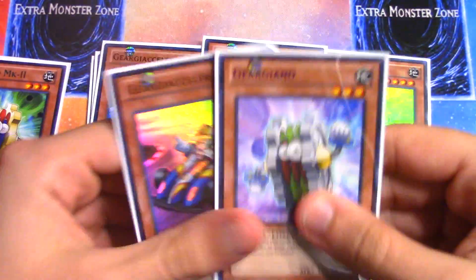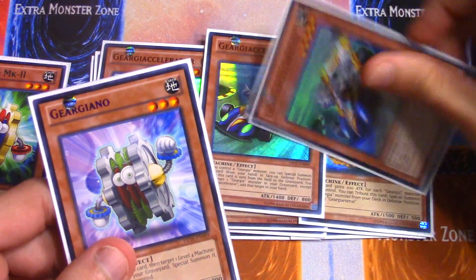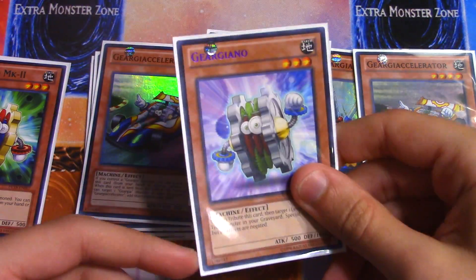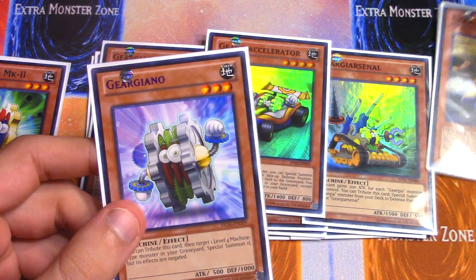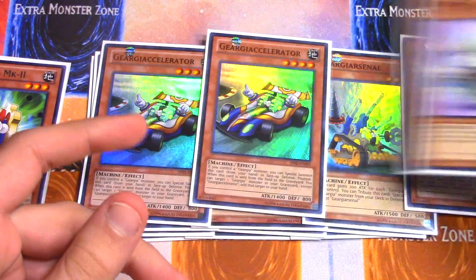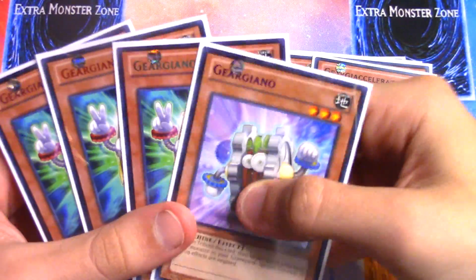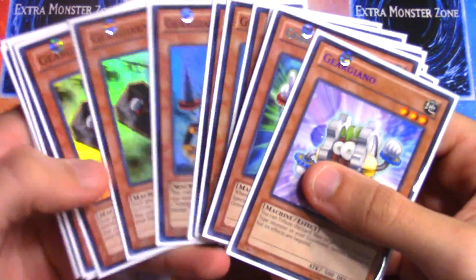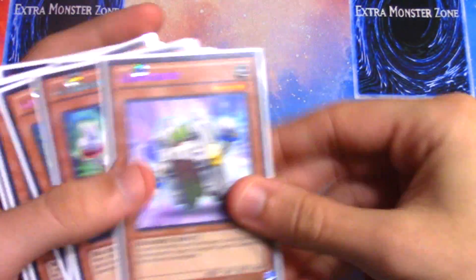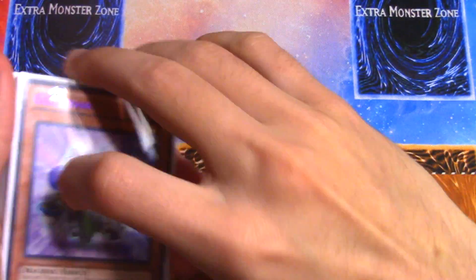With Geargiaccelerator and Geargiano you can create an infinite loop — if your opponent destroys your Accelerator you add something back, then use Geargiaccelerator to add back Geargiano, summon Geargiano, tribute it to special summon the Accelerator, and if they destroy it again you add back Geargiano and keep repeating. It's not as popular now since Yu-Gi-Oh isn't as much about grind games, but it is a play you can do. Gear Gigant X also lets you add a Geargiano monster back when it leaves the board, which is really cool.